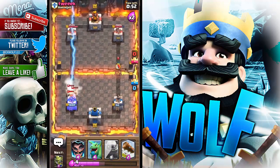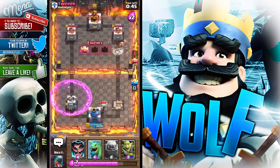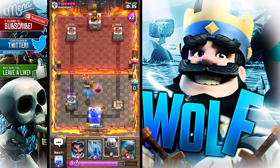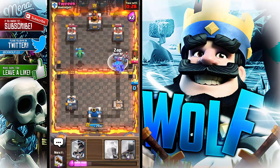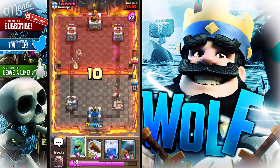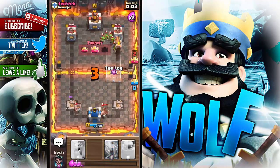I'll Lightning everything here — this will actually take quite a bit of damage off everything. I used the Log but I shouldn't have because it could jump over it. I'll zap everything there. The Golem is in right now, I need to get that Electro Wizard in. He's got the Minion Horde — I didn't know he had that. The Battle Ram is in. I'll Lightning these two Elite Barbs and I think he will take out that tower, then I'll Log everything here.